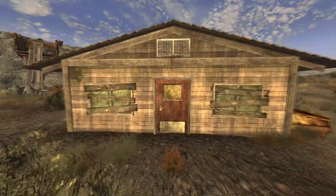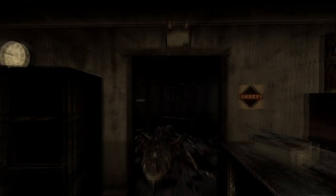Next up is the Gypsum Train Yard. Enter the house and make your way to the back of the house. On a desk with a broken terminal will be the cap.